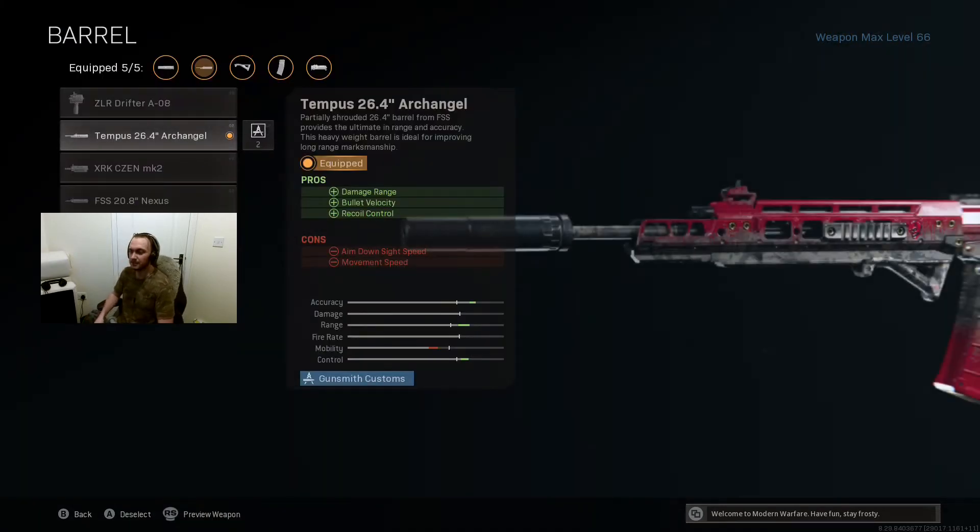For the barrel, I'm using the Tempest 26.4 inch Archangel Barrel. It increases damage range by 40%, decreases vertical recoil by 21% — making it actually better at controlling recoil than any of the underbarrel attachments — and it increases bullet velocity by 57%. So you can be sure that you don't have to lead your targets quite so much when using the Grau with this barrel.